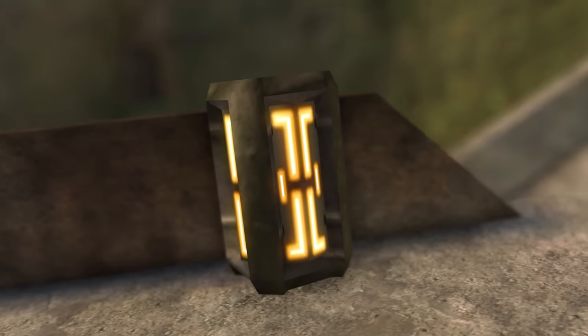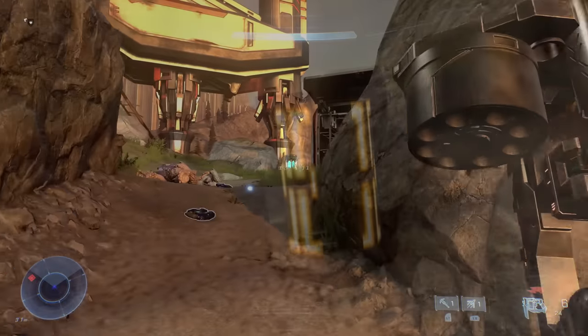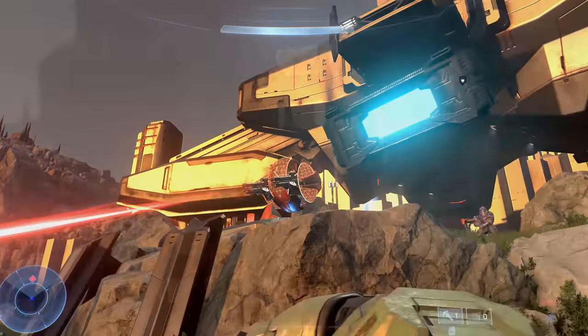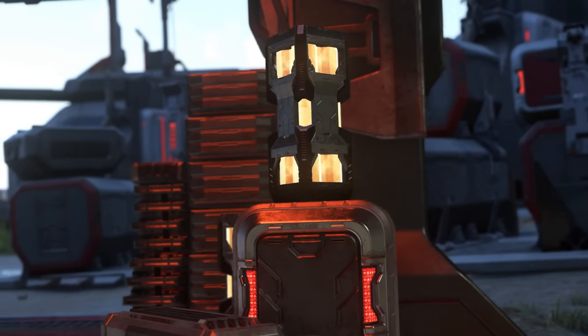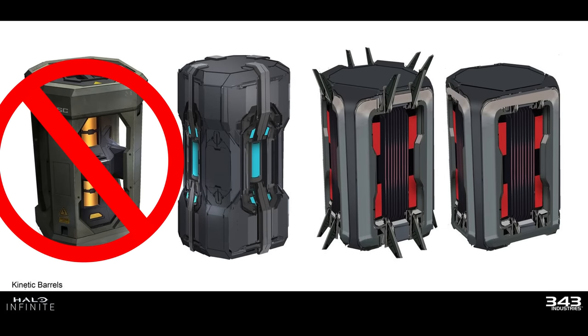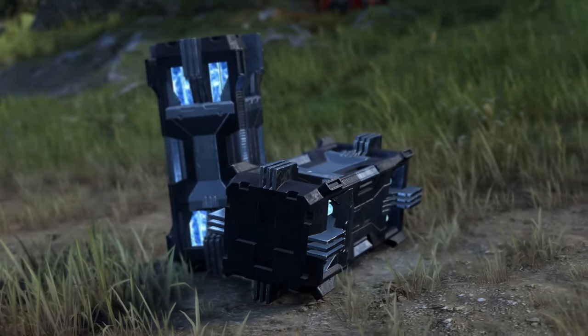For the first time in the series' history, Fusion Coils were not just simple exploding barrels — they were also objects players could pick up and lob at one another. Keeping with the spirit of the game's art style, the design of the Fusion Coils was quite a bit more familiar to fans despite being of different origins. There were no UNSC Fusion Coils, rather a combination of typical Forerunner Fusion Coils and those created by the new enemy faction, the Banished.